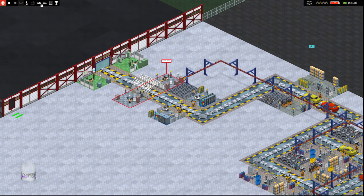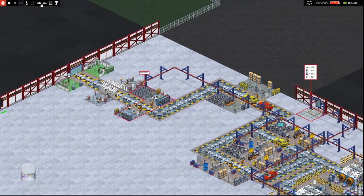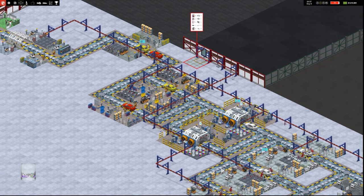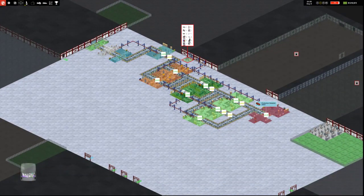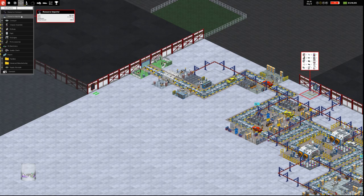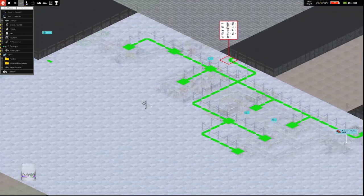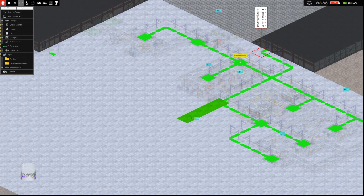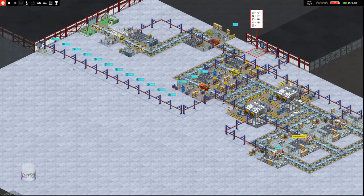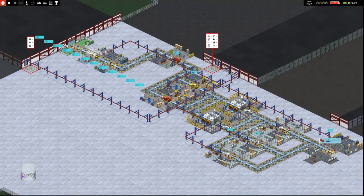We're at a normal pace and it looks like our resources are getting kind of backed up on the resource importer. So what we can do is add another importer here — they're expensive at 66k — but we're going to run a conveyor that basically T-bones off of here. That should help decrease our load from the single importer into two importers. This will help feed everything.